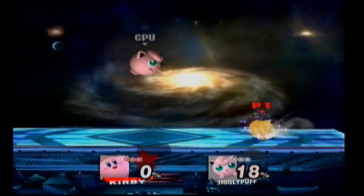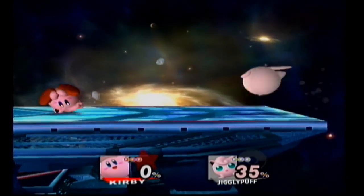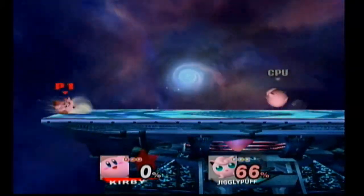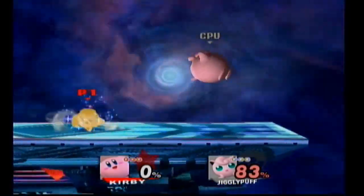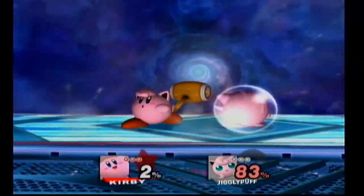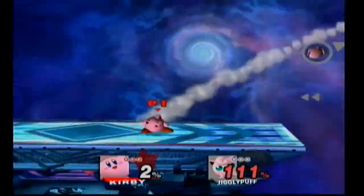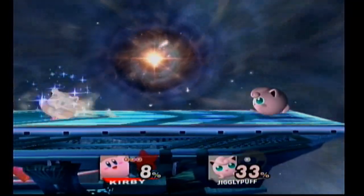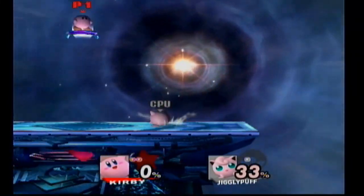Jigglypuff's rollout attack is one powerful move, as it just sends your enemy flying far with a little damage ratio. Get their percentage up to at least 60-70%, and you can send them flying off the screen. If you miss your enemy on the first blow, just turn around during that attack and they won't see what hit them when you come back for another try. Just give them a blow to the face when they aren't looking.